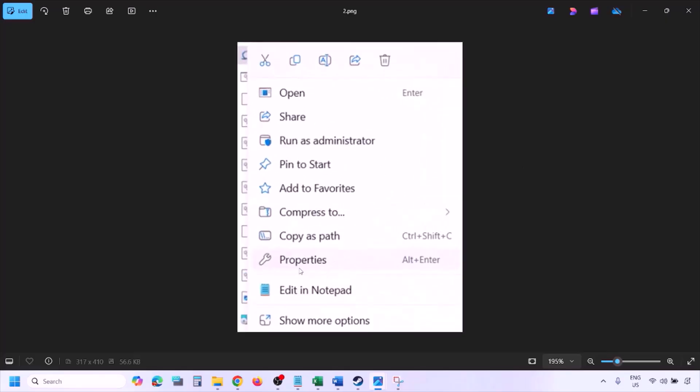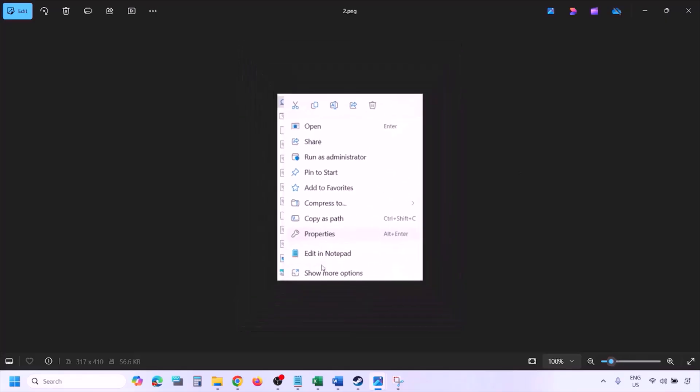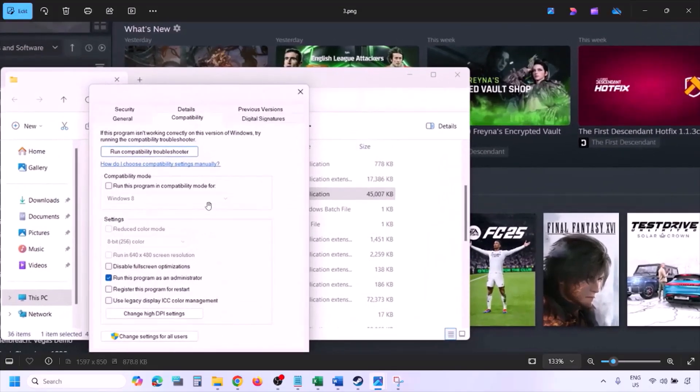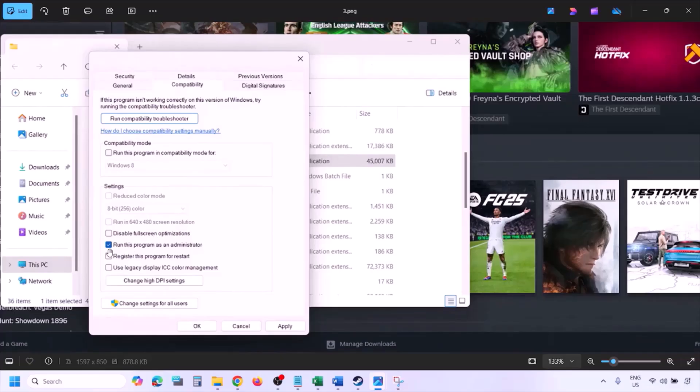Once in the game installation folder, right-click on the game exe file and select Properties. Go to the Compatibility tab and put a check on the box which says 'Run this program as an administrator.' Then hit Apply and click OK.